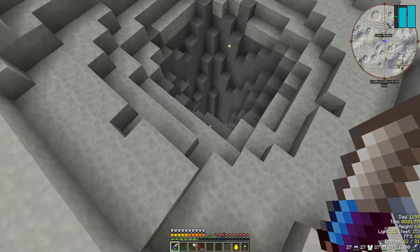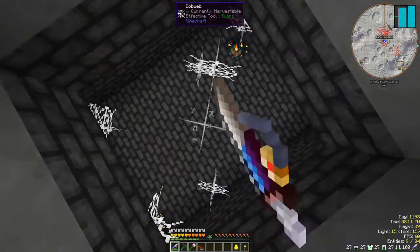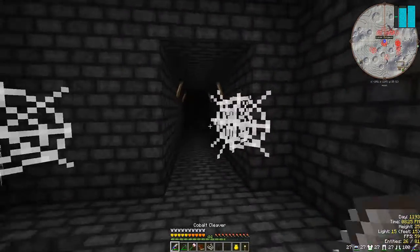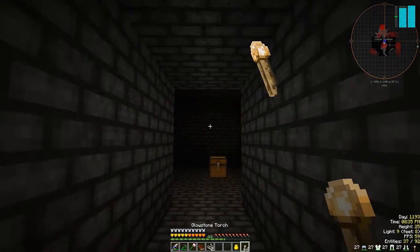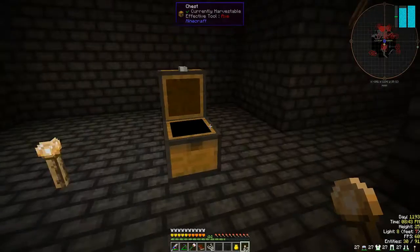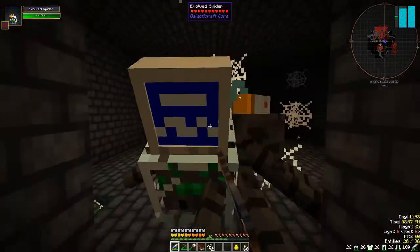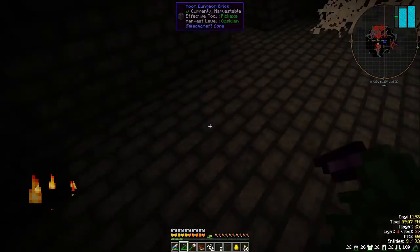Now this is the opening for a dungeon — this is how you find these things. Down here there are spawners around. These are regular torches — they won't burn on the moon because of course there's no air. So we've got these — that's cool. We'll leave these on the way out. Don't want anything spawning behind us as we're going through.